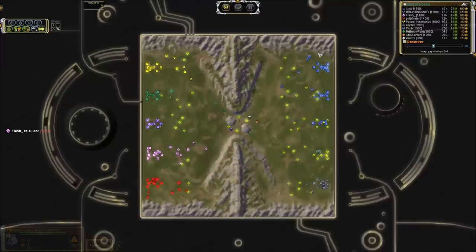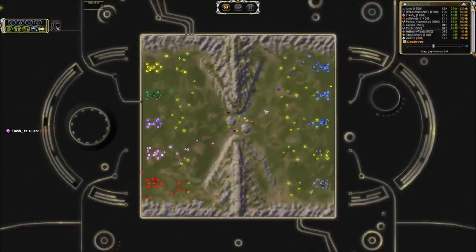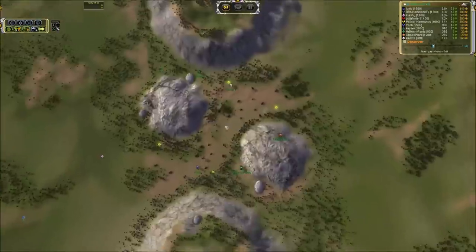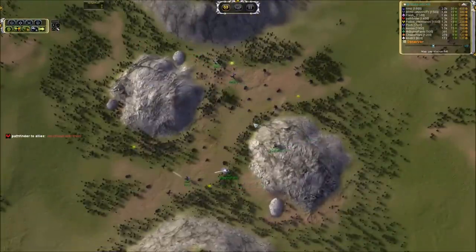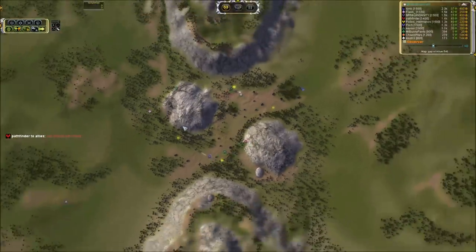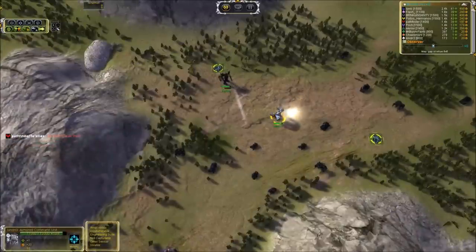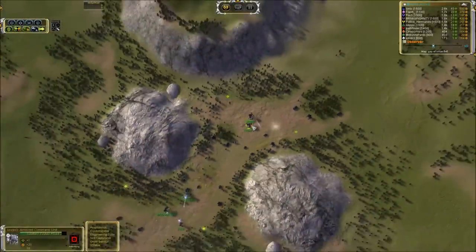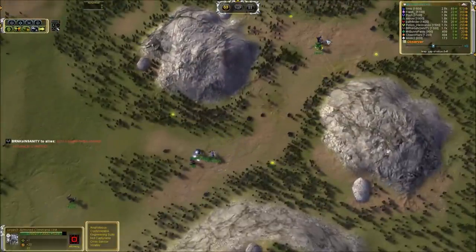We've got air scouts heading across. Polos Hermanos pushing one. Looks like Pathfinder will be pushing air scouts as well. They're gonna see all that lovely blue color covering about three-fifths of this side. At mid, Pak is diving directly in for the oh-so-precious reclaim while our team is having none of that. Pathfinder commenting on the fact that there's lots of blue over there. We've got a double team — Mr. Bunny and Chaos pounding down on Puck's ACU, and Kindry casually walking around in circles laying down fire on Keezer. Kindry has more health to begin with and is also firing about twice as much, so this is going to be a bit hairy for Keezer momentarily.